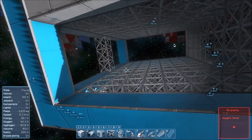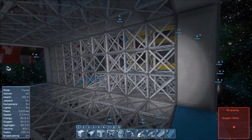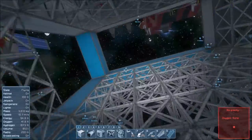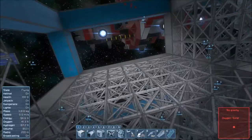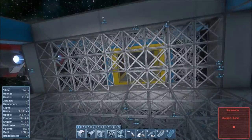Down here is going to be kind of an engine bay — not resource processing and storage. We'll have a jump drive, a reactor, and some other things that go in engineering. Up here will be living quarters with a medical bay or cryo tubes, and it will also act as the bridge.